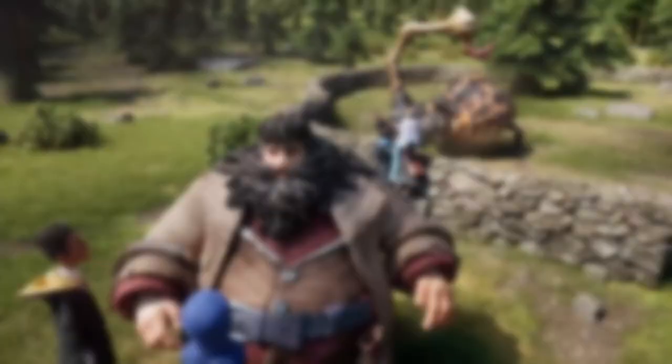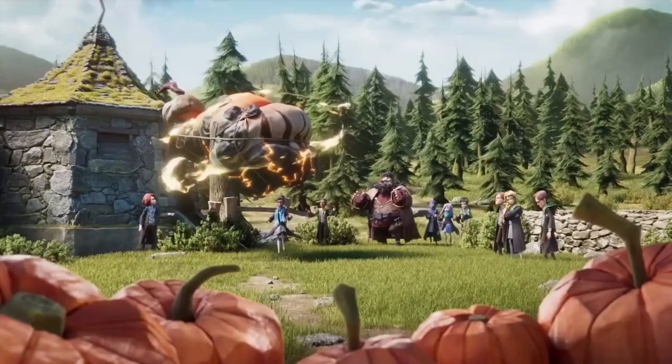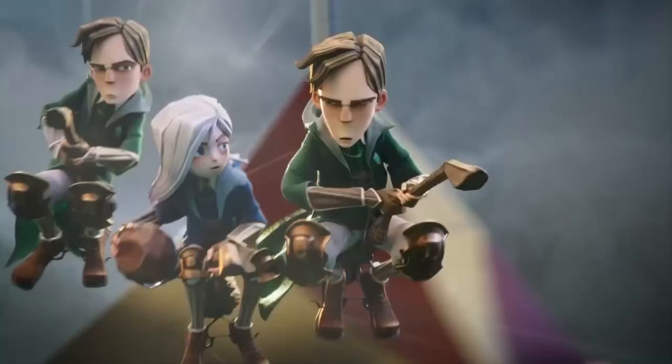These slow walking giants can be sped up with Swelling Solution, which increases their size, movement speed, and attack speed. Now that we have big, fast, and strong stone soldiers, we want them to hit like a truck.